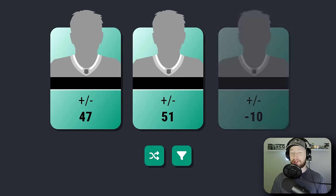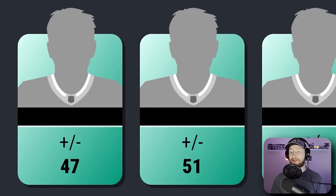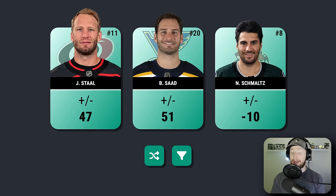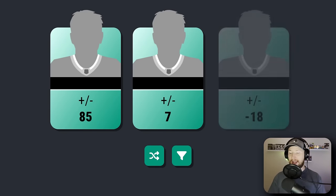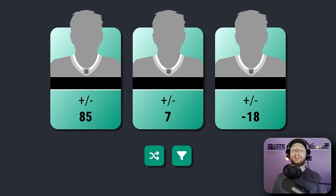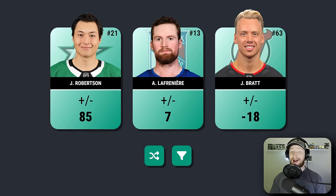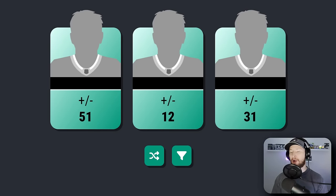Just looking at our roster, the team is pretty interesting so far — we have plus 47, plus 51, and then minus 10. I'm going back to safe; let's take the player that is plus 51. We get none other than Brandon Sod. Have we not got him in like three of the last five? Next up: 85, 7, and minus 18. We're going to the left — 85. Couldn't really miss here. We get three very solid players, but J-Rob is going to be the highest overall.